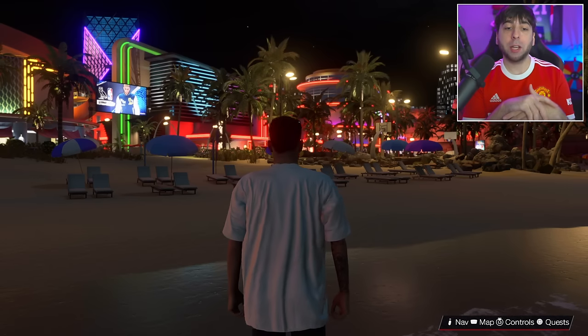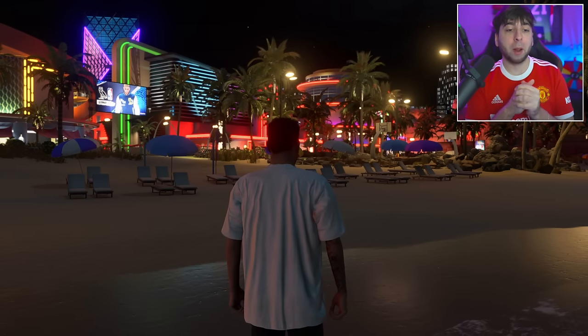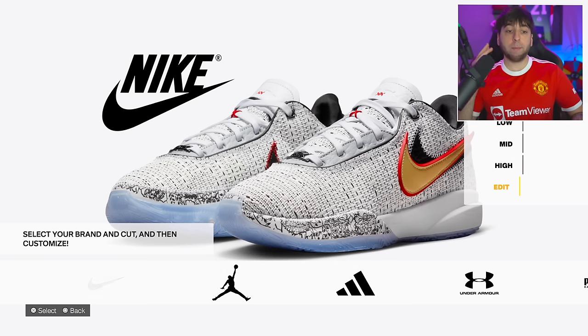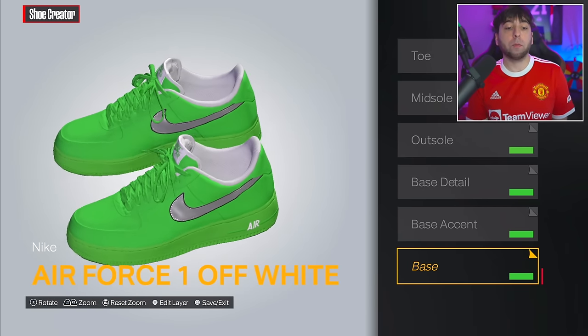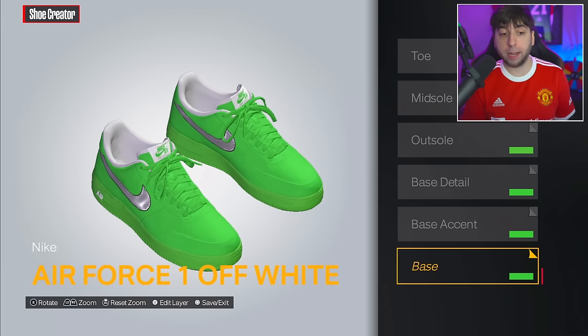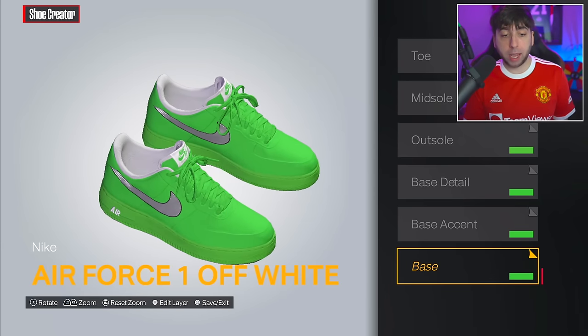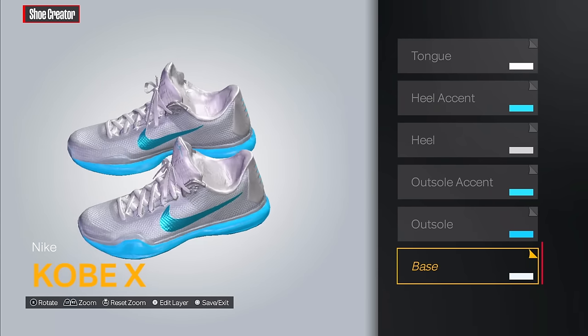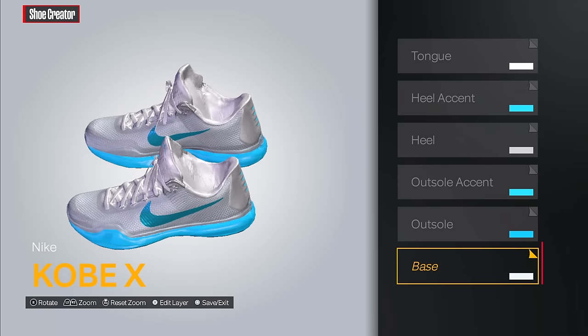Before we get into today's episode, I want to buy some custom sneakers. To create custom sneakers you go to the main menu and then the shoe creator tab. I'm making three sneakers - the first two are Nikes. The first pair are the Off-White Air Force Ones, which look sick for both NBA games and the park. The second pair are Kobe's in a colorway that doesn't exist in real life - a YouTuber named chillangle96 created this colorway and called them the Lightsaber Kobes. I want to make these myself since they'll go great with the Miami Heat jerseys.